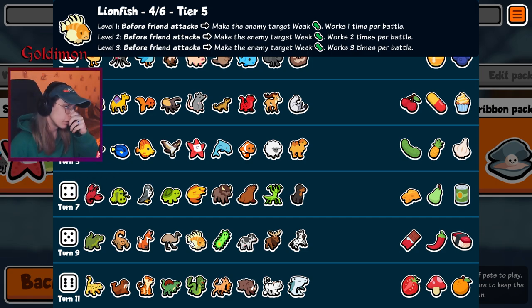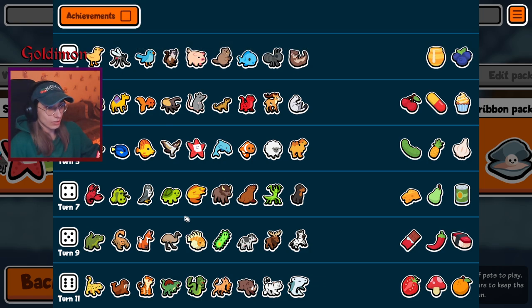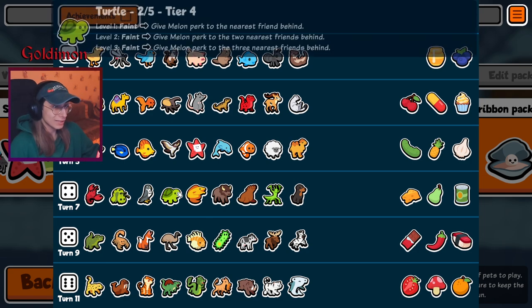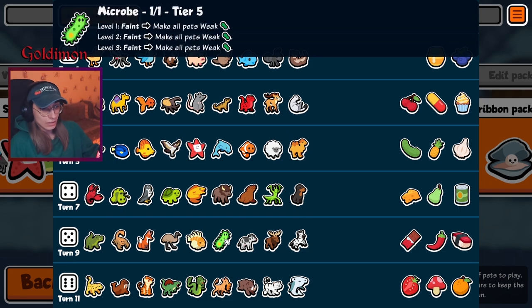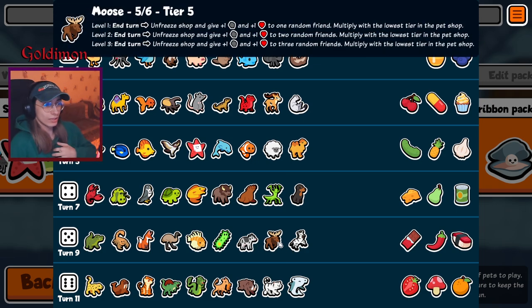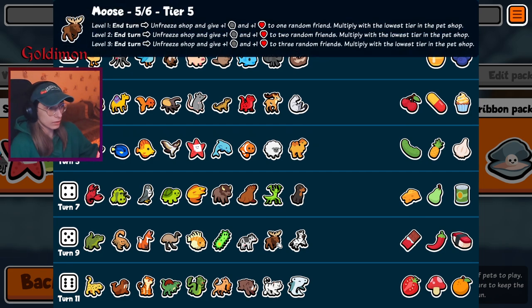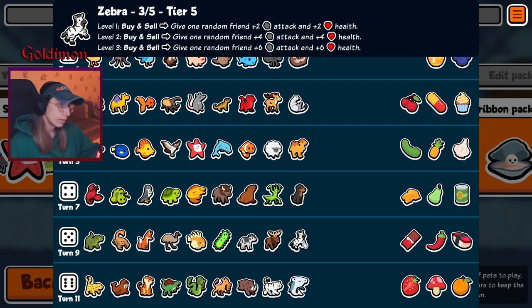Lionfish — kind of everyone's picked up on the fact that Lionfish is pretty much busted. It never got changed, but people underestimated it until now. Now you can almost see it in every good team — it's pretty good. Gotta count those Turtles. Microbe — Microbe-Turtle combo, haven't seen this in a weekly pack in some time, should be interesting. It's pretty powerful as well. Cow, no Waffle — I guess buy and sell with Zebra. Moose — Moose's prop... well, we've got Moose and Dragon, but Dragon needs one extra slot. Moose should be strong — its mobs are still amazing, level 2 is still a beast.